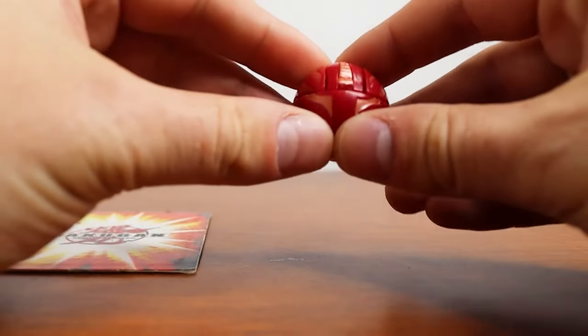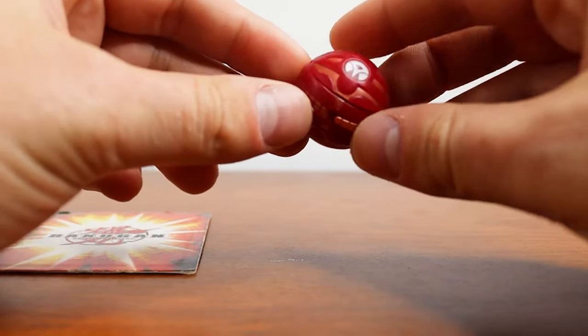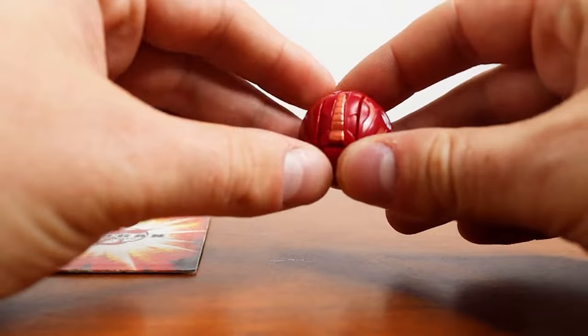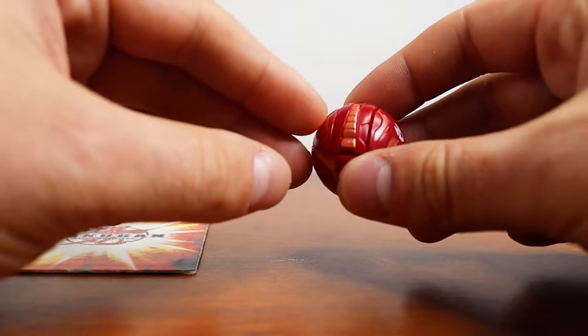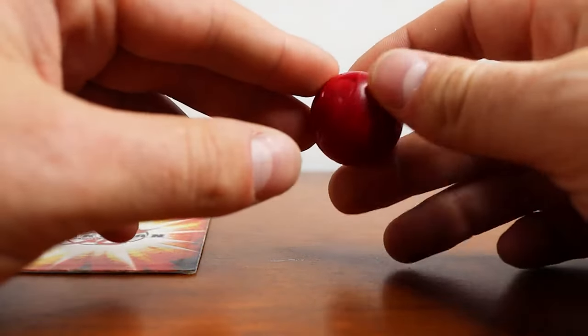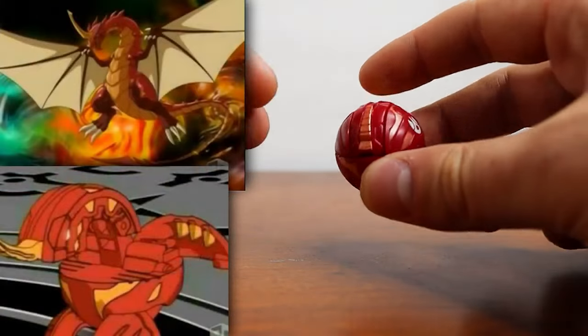First up we have regular Pyrus Dragonoid. If you guys are unfamiliar with what we're looking at here, this is Dan Kuso's Guardian Bakugan. From the first season through the fourth season, Drago is with Dan throughout the entire thing, assisting him in his battles and all that good stuff. He is essentially the main character of Bakugan — the face of Bakugan.